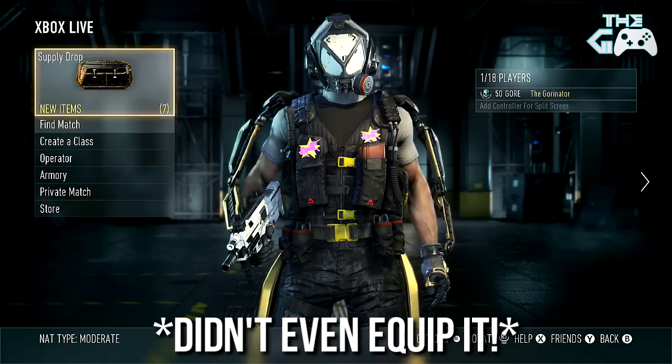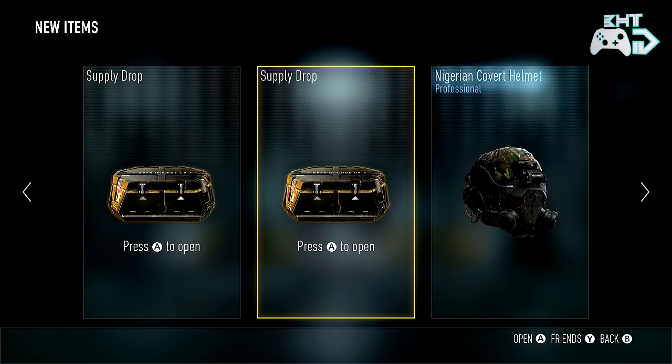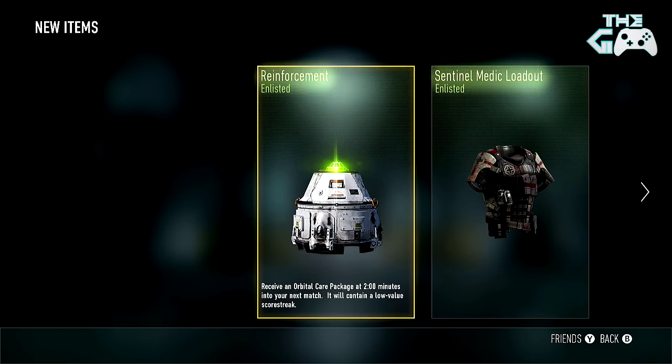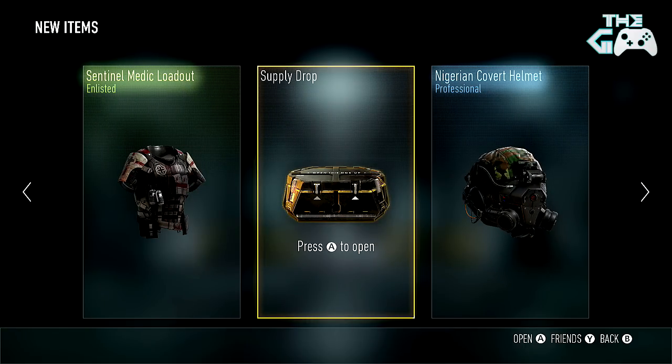Will this work? Going from the right once again. Come on, Michael. Hopefully your technique works. Bang. Come on, Elite Weapon. Dang it. We got an Enlisted Reinforcement and also the Sentinel Medic Loadout, which doesn't look too bad. My luck is still failing, even with all these techniques you guys are suggesting.